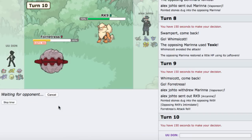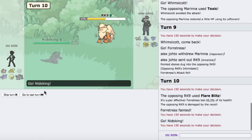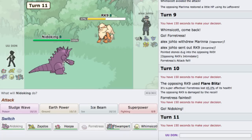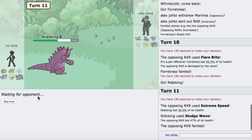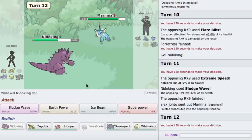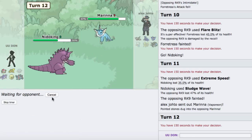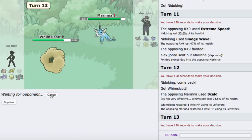He's probably packing Morning Sun as well. I'll go into my Nidoking — Nidoking is so nice in this tier, it can pretty much hit everything. I go right for Sludge Wave. He switches into Donphan. He goes right for E-Speed, getting some damage off before going down. Then he goes to Vaporeon — I'll go Whimsicott, and as he Scalds I'll just Encore this. He doesn't really have a safe switch-in.